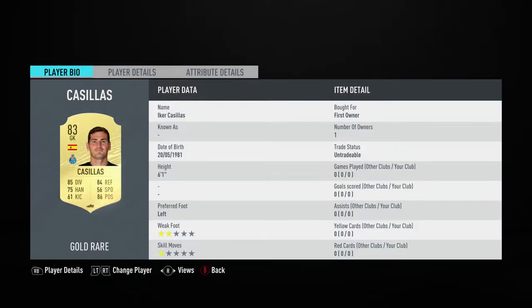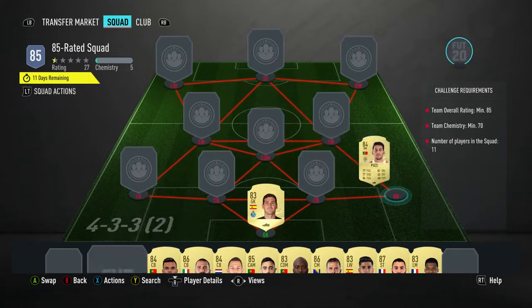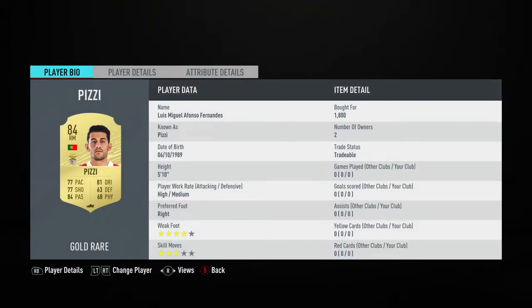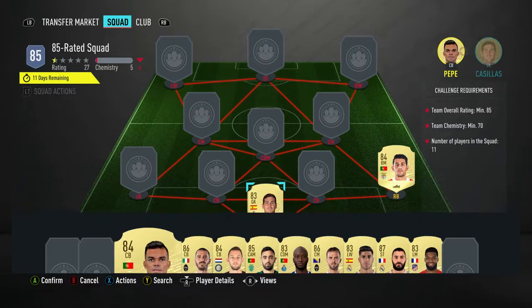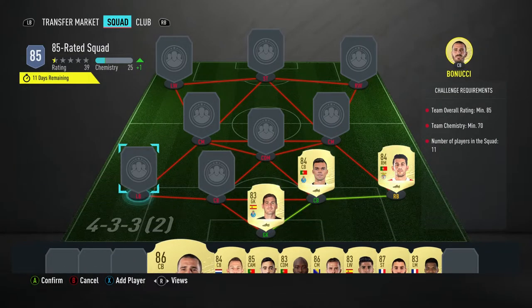In goal we have got Iker Casillas, who you should be able to get for 900 coins — he plays for FC Porto in the Portuguese first league and is Spanish. The right back is a right midfielder for 1,800 coins, plays for SL Benfica in the Portuguese first league and is Portuguese. Center back on the right is Pepe for 2,800 coins, plays for FC Porto in the Portuguese first league and is Portuguese.